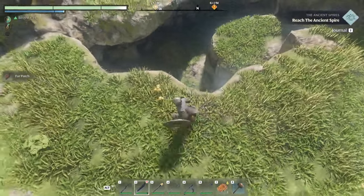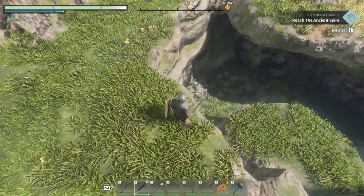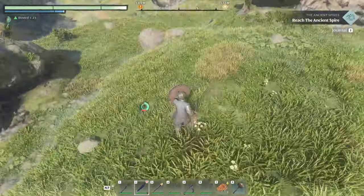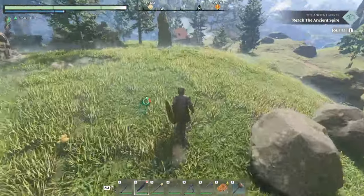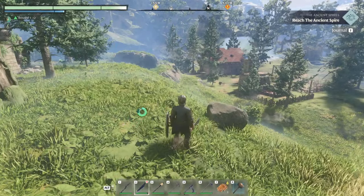Is this a cave — like a bat cave? There's more of that stuff right there — that might be flint. There's so much here. All right, well we reached it. I think this is where we're supposed to be.